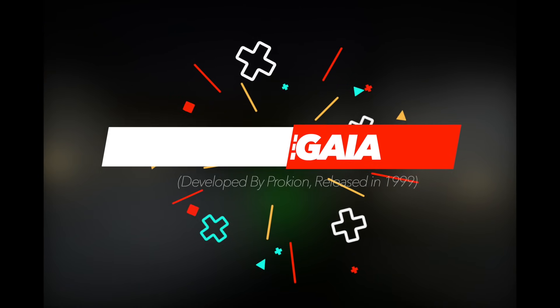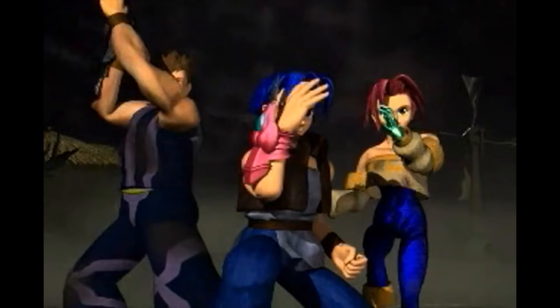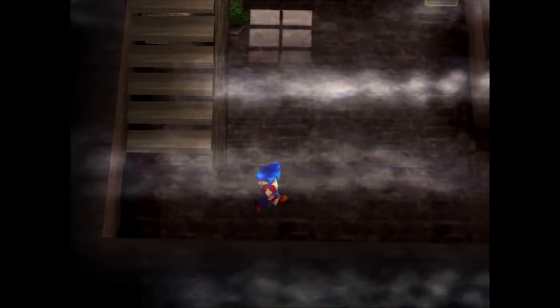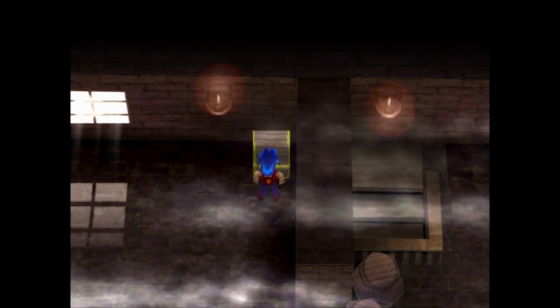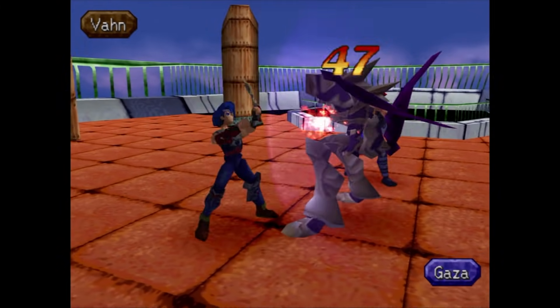The world of Legend of Legaia sees humanity depending on objects known as Seru. They grant the user the ability to wield magic and incredible powers once won. After a mysterious mist engulfs the planet and starts turning the Seru users evil, it's up to three heroes to bring an end to it. In order to do so, they must locate various trees throughout the land that have the power to drive the mist away.